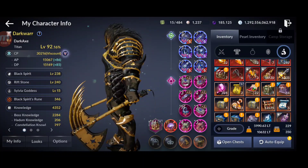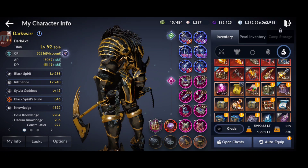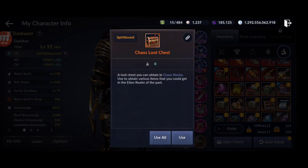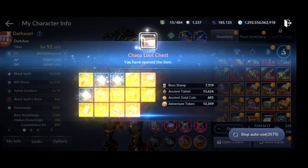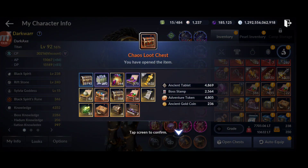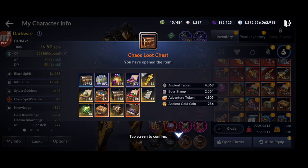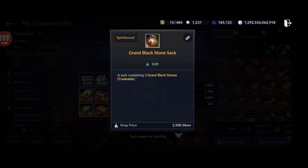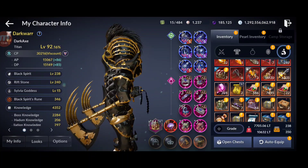Another method is farming chaos maps. Chaos map farming gives chaos loot chests full of goodies. Opening 10,000 chests gave me almost 10,000 bow stamps, golden statues worth 200,000 each, and grand blackstone sacks which are tradable. The blackstones especially can generate significant silver on the market, plus other useful enhancement materials.